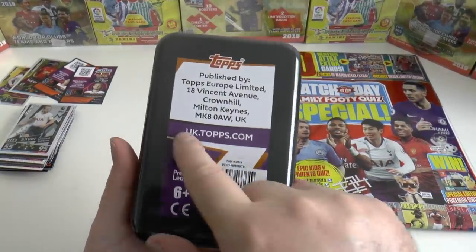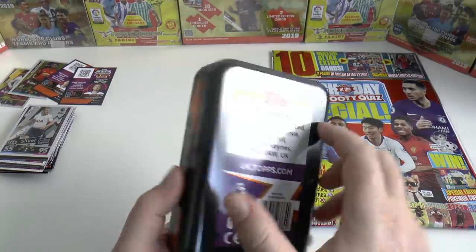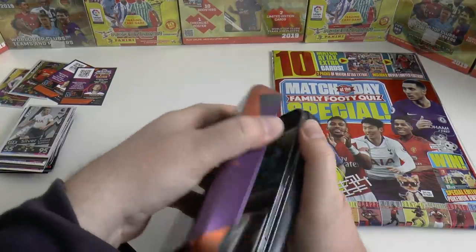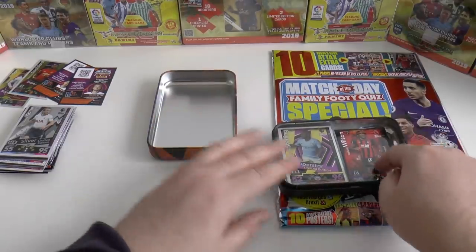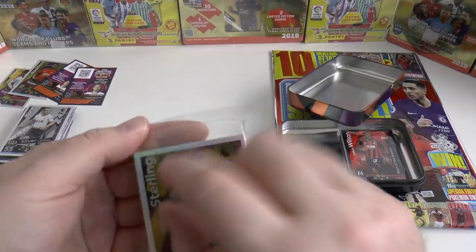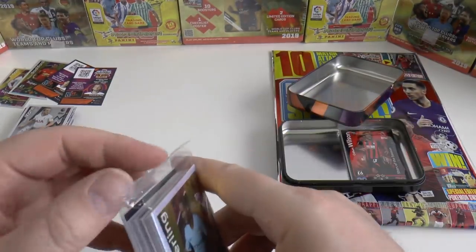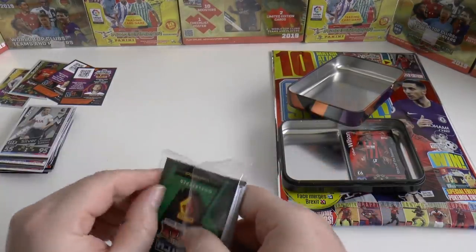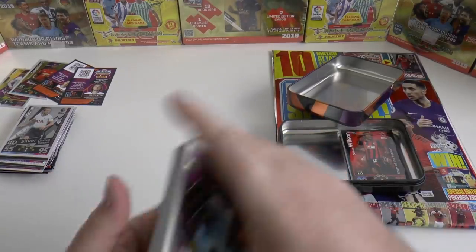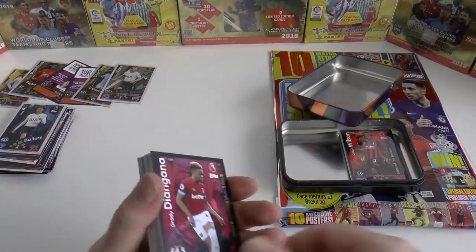Here we are — there's a new backing with a new website, uk.topps.com, and the old Merlin address from the UK. Let's hope that office is closing down and moving to Germany — that would be really cool. Here's the two different sections inside: you've got the exclusive cards on the right-hand side, and then the magnificent Raheem Sterling Superstar Limited Edition. The limited edition numbers follow on from the normal Match Attacks collection — this one is numbered LE16, Raheem Sterling. Just be careful opening the pack so you don't damage the limited edition. There's Raheem Sterling — 52 defence, 96 attack.